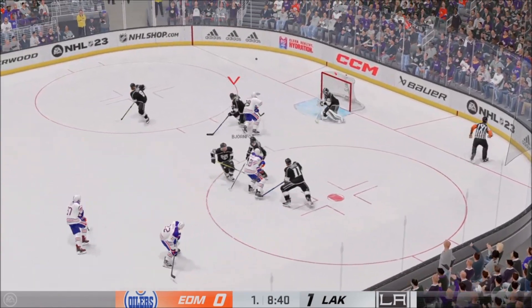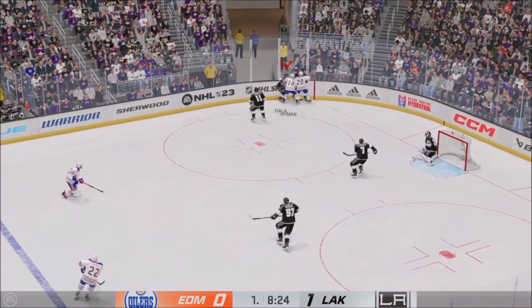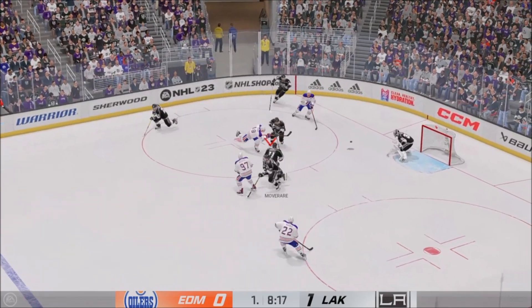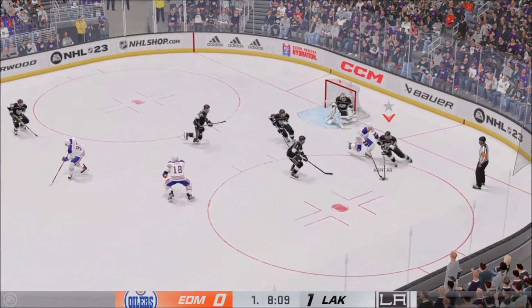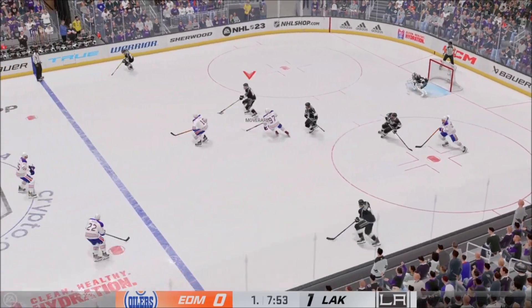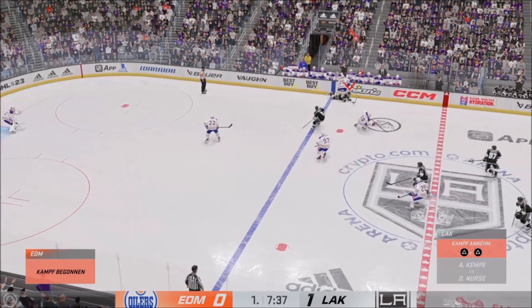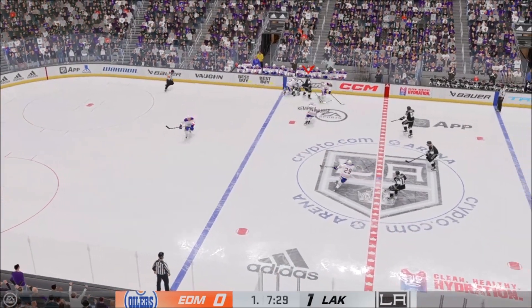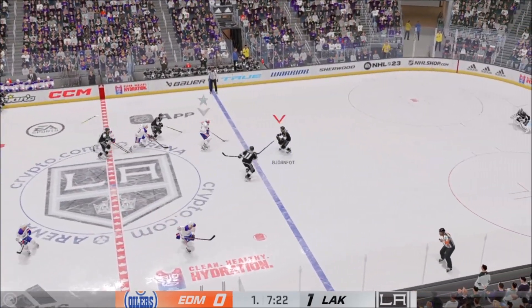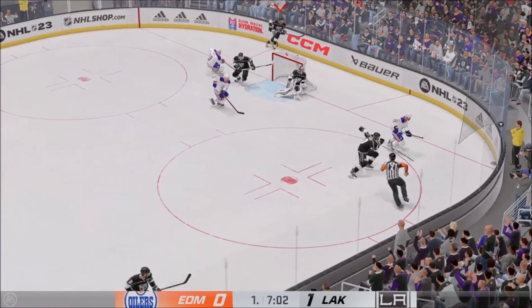Edmonton's got the puck against the half wall. How did he keep it out? What a blocker stop by Quick — puts it wide. L.A.'s got it in their own zone. Slides the puck across to Fiala. Hard hit on the play — did he ever finish him hard. And when he dropped, he also dropped his stick. Now he's got to collect himself — looks like a yard sale out there.